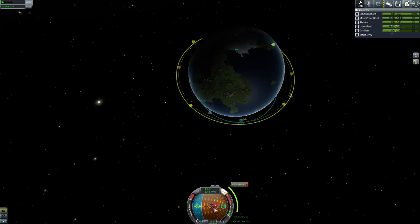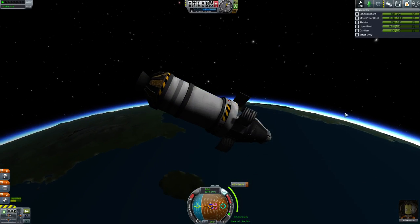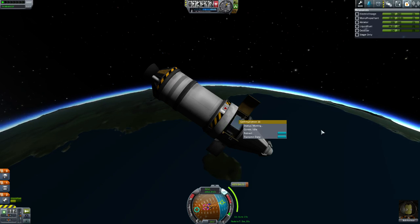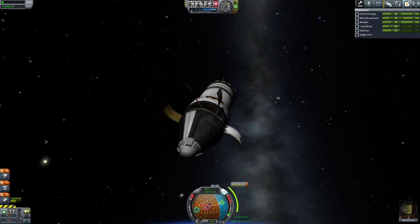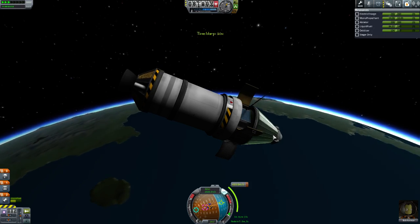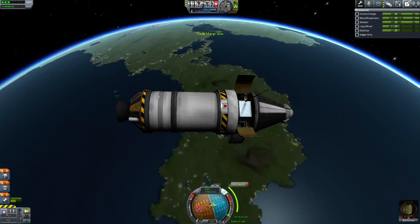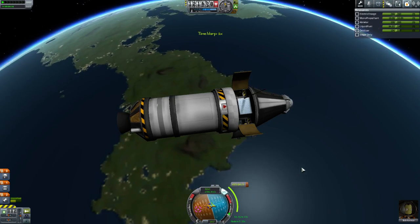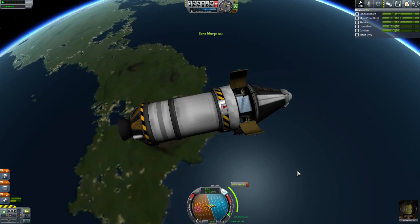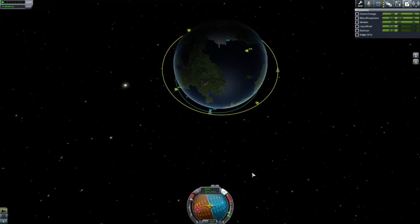Let's get on the maneuver node. We're in space, we will open our service bay. We've got a couple of minutes before we need to burn. Bob, you just sit pretty there, buddy. We're coming up on the node. We need to go at roughly 11 seconds. We're a little bit late, but whatever. We can get rid of that now. Just go to the prograde marker and we'll just watch our orbit grow.